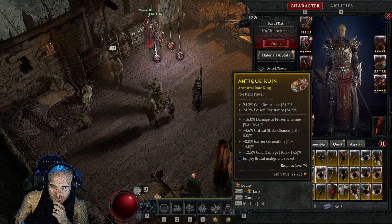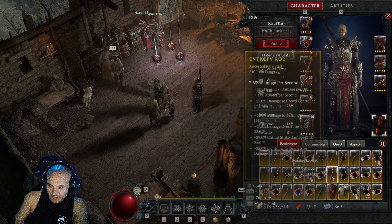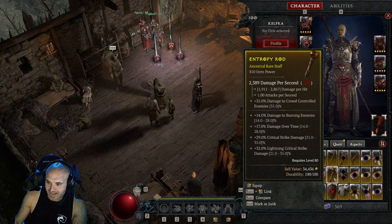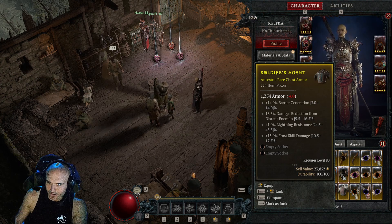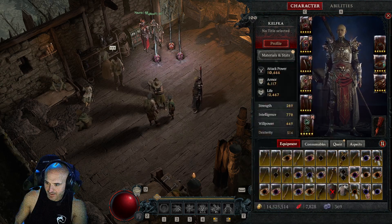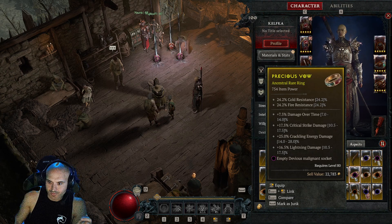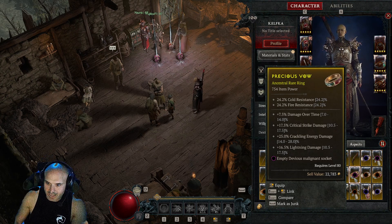We got an amulet, another ring — boom. An 810 staff: if you want to do damage like Kelfka, check my previous video — 30k damage all the time, popping off. Get rid of the lightning resistance, you got good frost, distant damage to distant, perfect barrier regeneration. That's a good ice shard chest if you don't want to go with the Raiments. Another crackling energy ring — reroll that damage over time to vulnerable. Lightning crit damage — that is a plus ring. Look at the stats, and it's free. Just comment below with your battle tag.